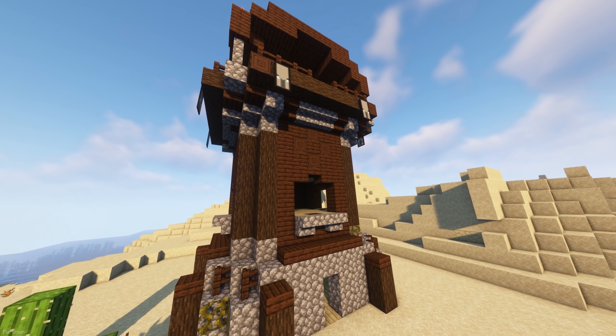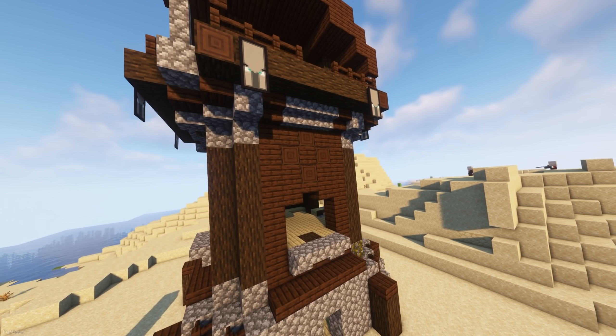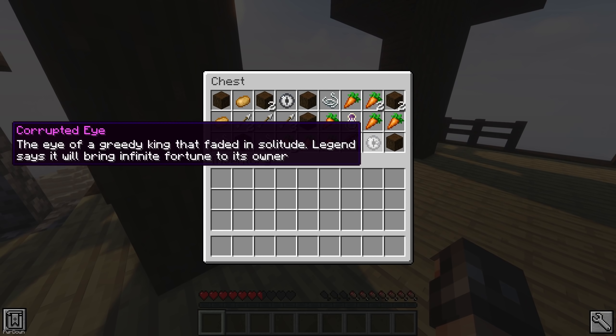Corrupted Eyes, which are said to be owned by a greedy king, can mostly be found inside Pillager Outposts. This would be a good time to get the Bad Omen effect too, so that you can start a raid to find an Evoker.